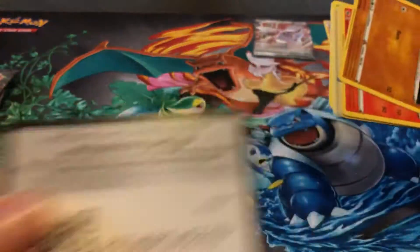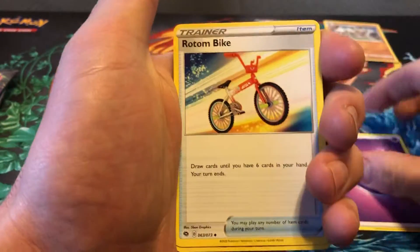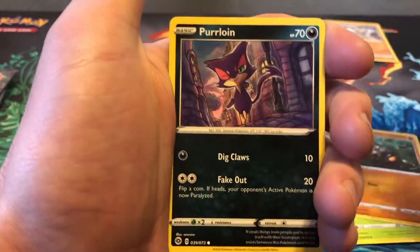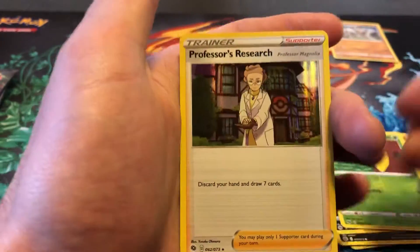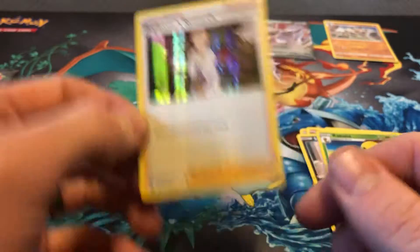Keep on rolling here. Code card. Psychic Energy, Rotom Bike, Machoke, Beedrill, Roly-Koly, Sizzlipede, Purrloin, Scraggy, Poké Ball, Kakuna reverse. The Rare is a Professor's Research. I think that's another one I don't have.